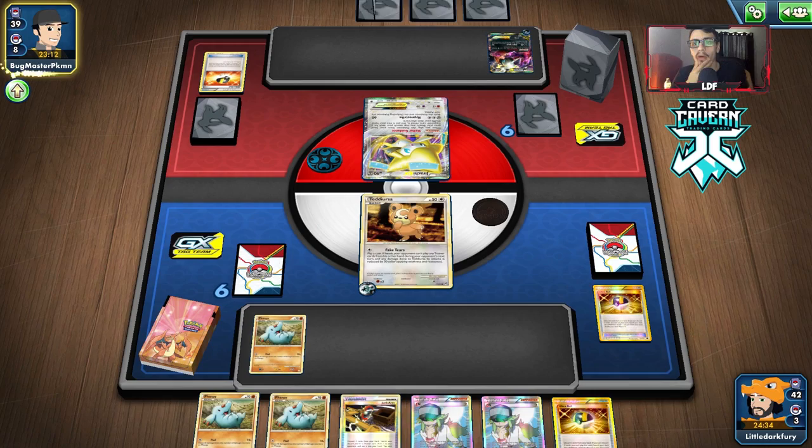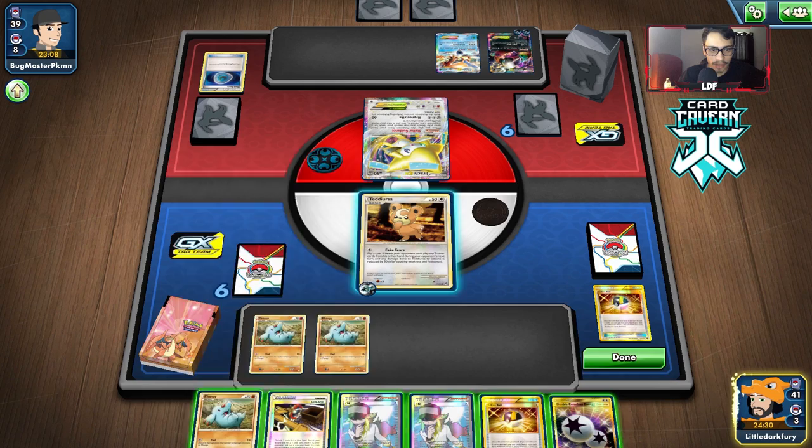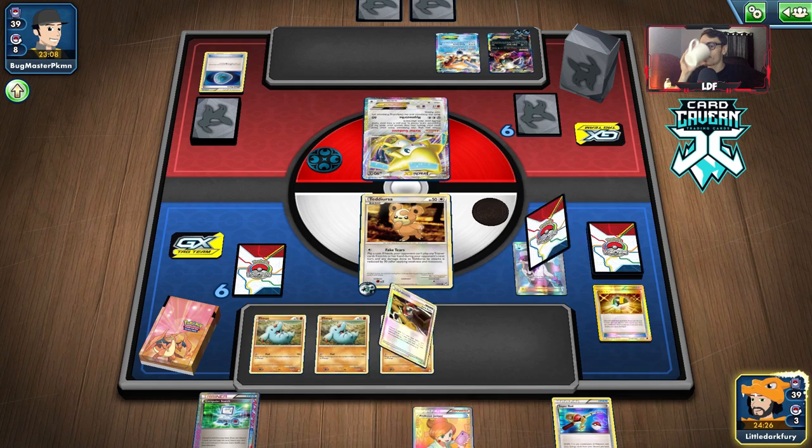They get a Keldeo, which keeps Jirachi out of harm's way. They got a Dark Patch — uh-oh. If they get one of those Aethers and hit an Energy... okay, they don't. Nice. Alright, we're just going to bench all three Phanpies. We're just going to end here I think — don't want to Ultra Ball.